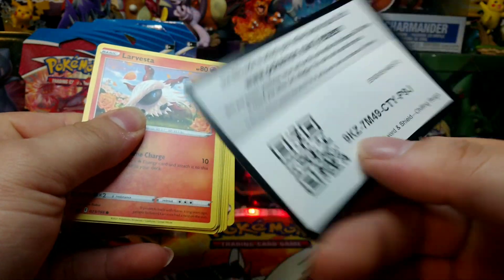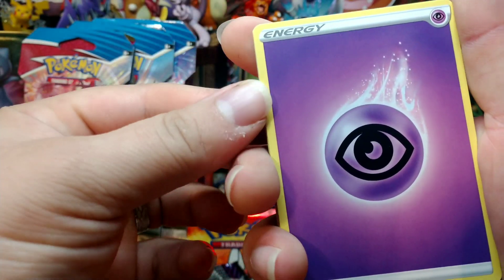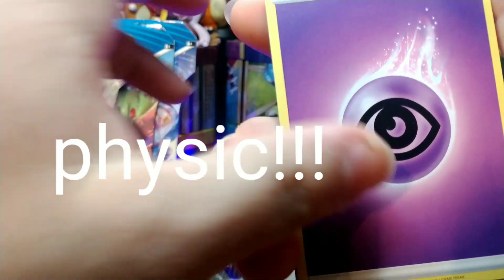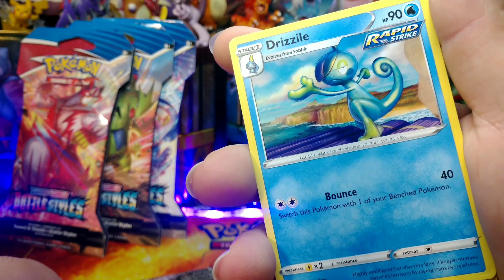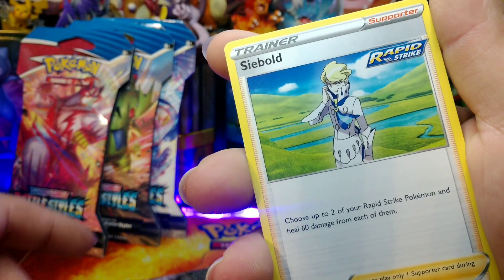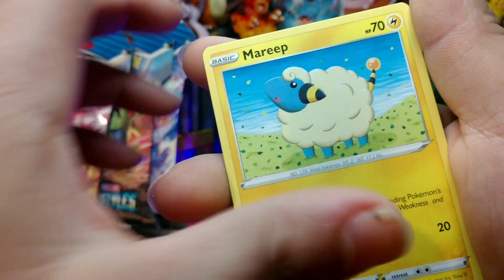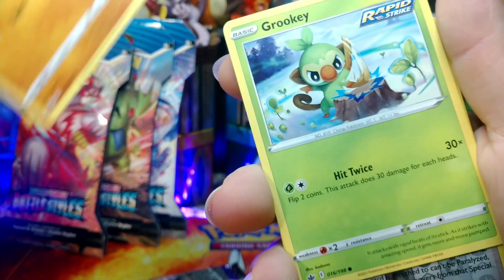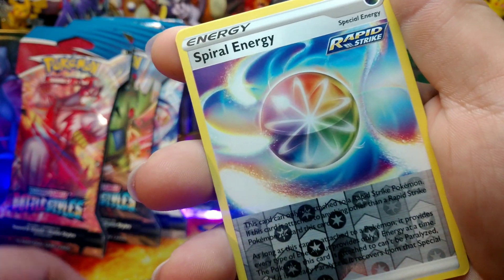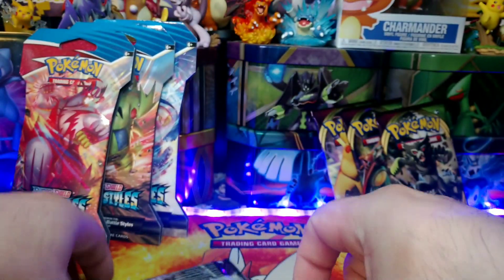Second pack — Code Card, Trick Energy, Honey, Trizal, Cibold, Larvesta, Mareep, Cloudpuff, Snom. Group Geeky Rapid Strike Reverse Holo and Zero Energy. Snom Non-Holo Rare. Serena Non-Holo.